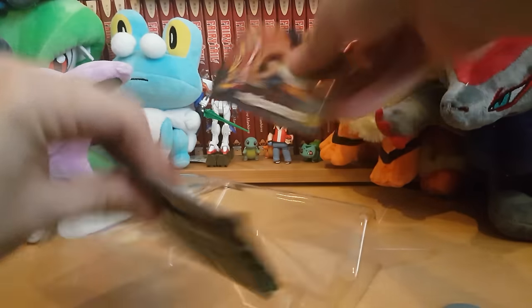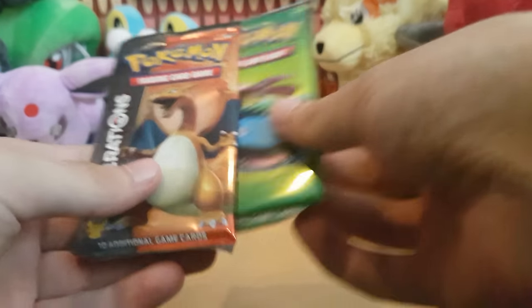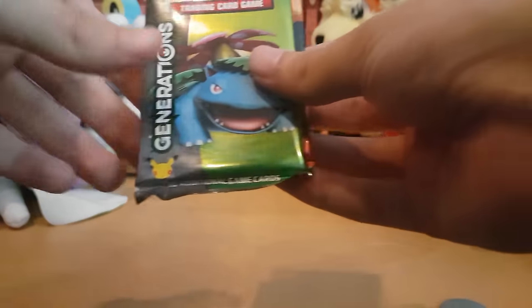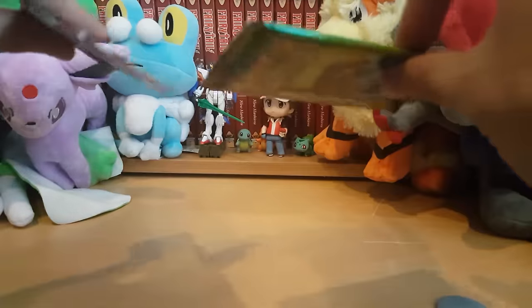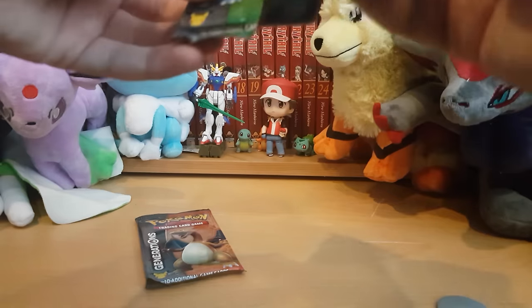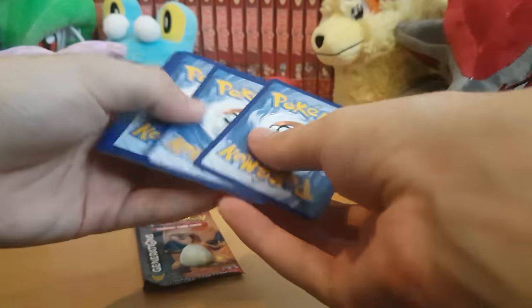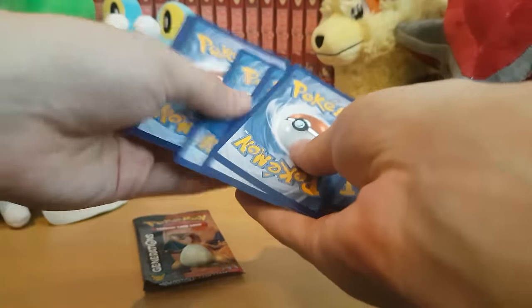Okay so two packs. What I really really want the most is probably a Charizard EX or Mega Charizard. Oh, don't you love it when your memory gets full — sorry about that little cut guys, but at least we didn't open the pack so they're still sealed. We'll start with the Venusaur pack. With the Generations packs, if I remember correctly — I haven't opened one of these in a long time — it's one-two-three, one-two-three.